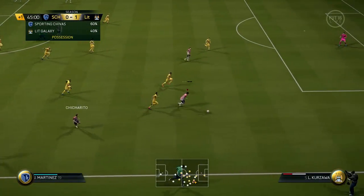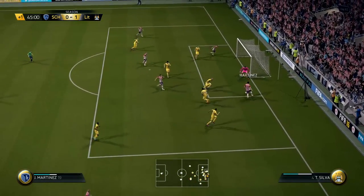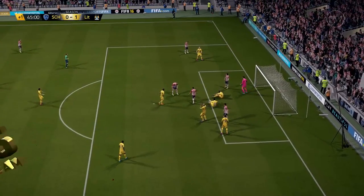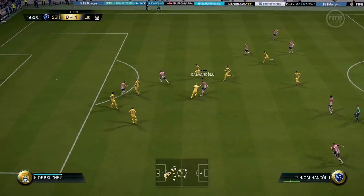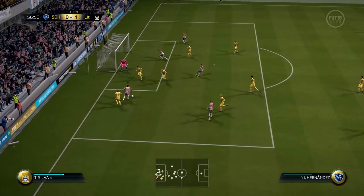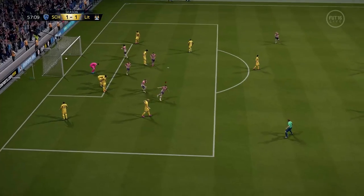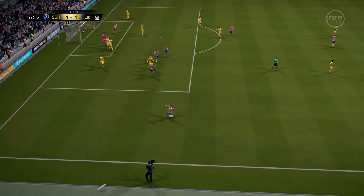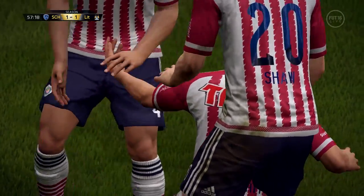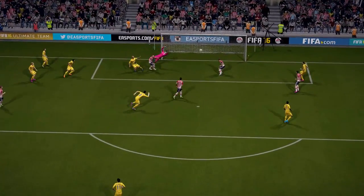Then we had an opportunity — a nice pass by Martinez — but look at that miss, we had two chances to score. It was pretty well defended. However, Hernandez gets the ball and manages to score, and that's the first goal for Chicharito on this squad. I had to say I put a lot of pressure on myself.